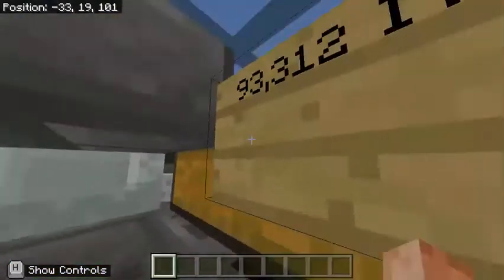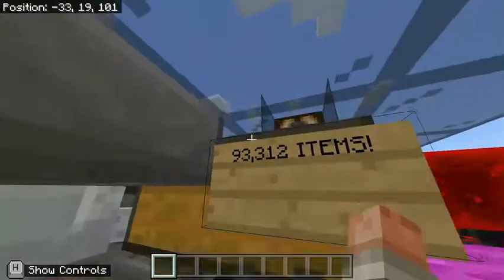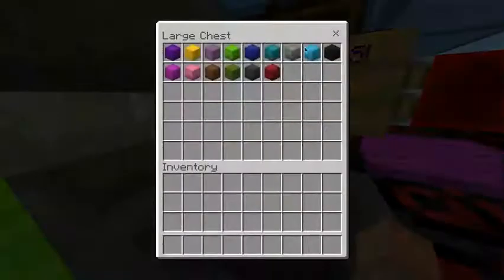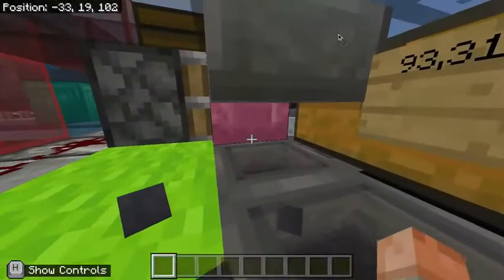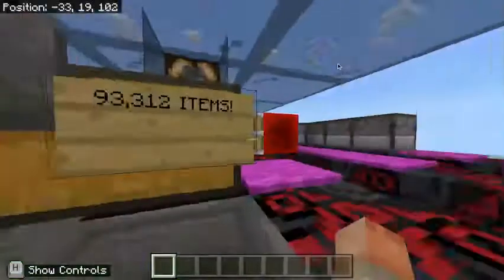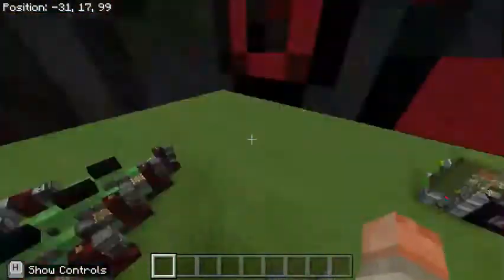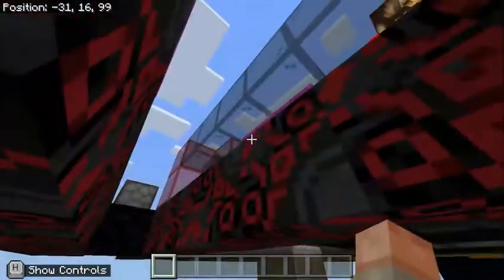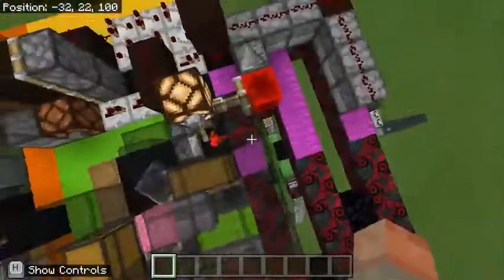This storage system can actually hold and store 93,312 different items, and the way we're doing that, as you might expect, is through shulker boxes. This would be entirely filled with shulker boxes, and if we wanted to, say, chuck out a pink one, that would be dispensed and we can now access the items inside. Very simple but very effective for every spider's needs in storing all of their different items.